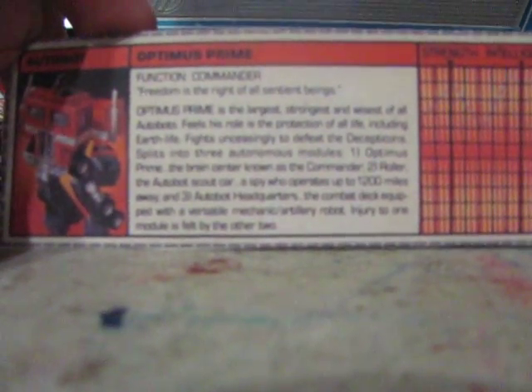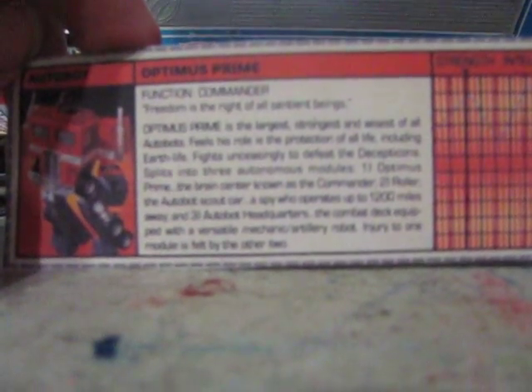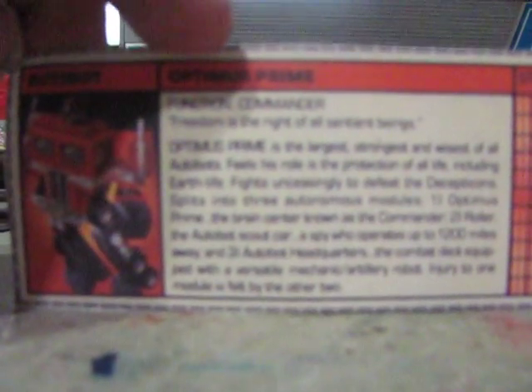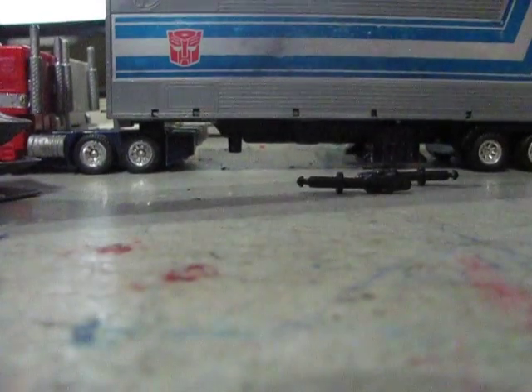He fights unceasingly to defeat the Decepticons. Splits into three autonomous modules: 1. Optimus Prime, the brain sensor known as the Commander. 2. Roller, the Autobot Scout car, a spy who operates up to 1,200 miles away — though distances and tonnage ratings on the tech specs can be a little iffy, often seeming less than they ought to be, and in some cases downright wimpy. 3. Autobot Headquarters, the combat deck equipped with a versatile mechanic slash artillery robot. Injury to one module is felt by the other two, which is Prime's main weakness.